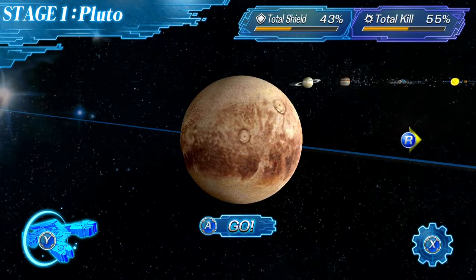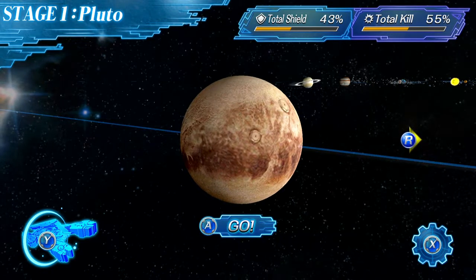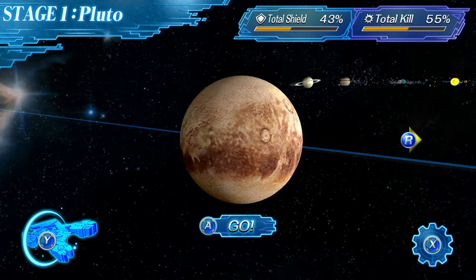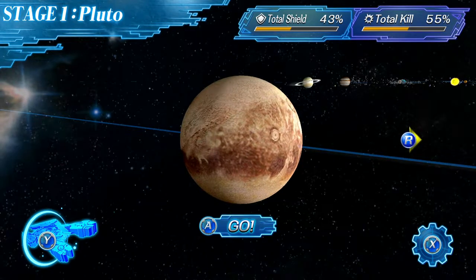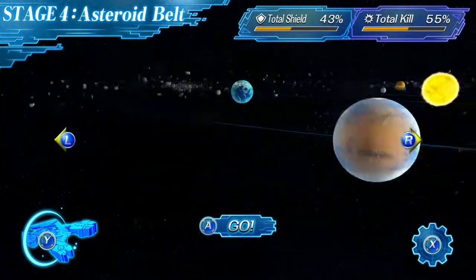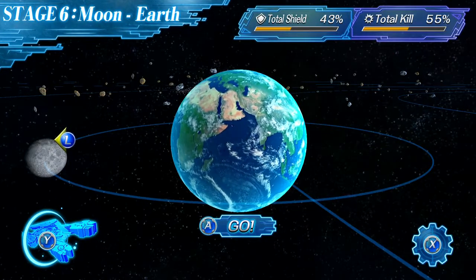As we dive into the gameplay, we're taken to the stage select screen, and as the title implies, we're mounting an offensive to take back Earth. We're starting on Pluto and will work our way deeper into the solar system: next to Saturn, then Jupiter, the asteroid belt, Mars, and finally planet Earth itself — or specifically the Moon.